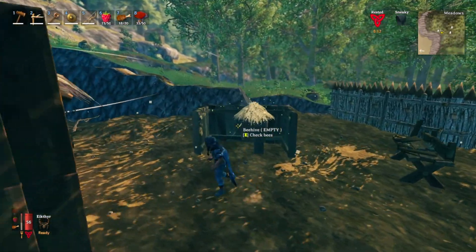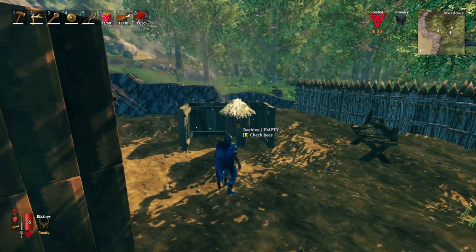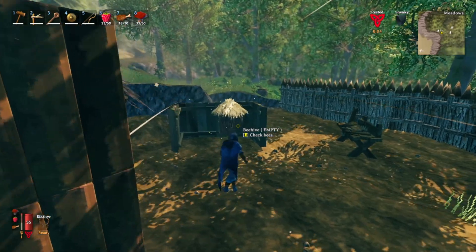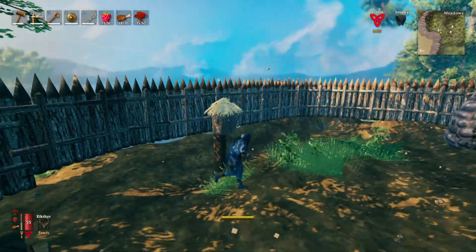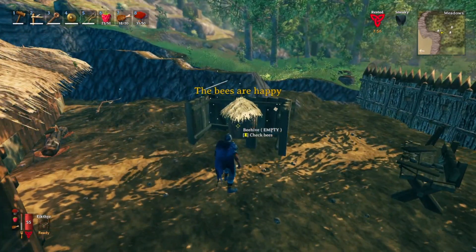If you run by the hut, sometimes you'll hear beehives — sometimes they won't be in there. You just have to destroy them; you can shoot a bow at them or hit them with a melee weapon, and it'll drop a queen bee. Take that queen bee back to your base and you'll be able to craft the beehives yourself.